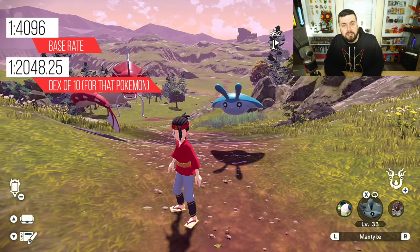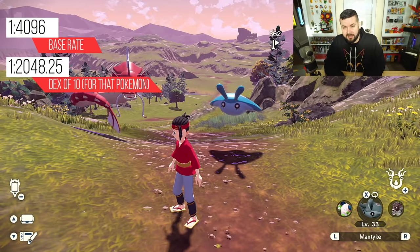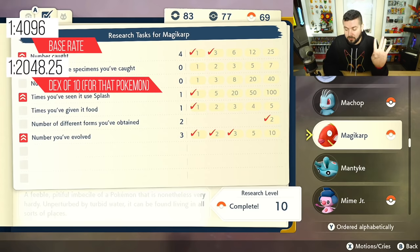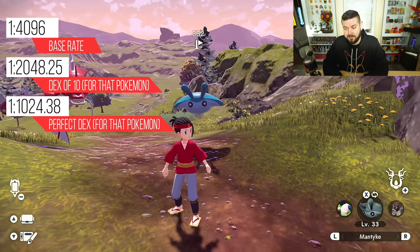There's something else you can do to increase your odds. If you look at Magikarp's page, you can achieve a perfect Pokedex page — that means 25 caught, 7 large, defeated 100 times, splashed 5 times, both male and female forms, and evolved 10 of them. Complete all tasks for a species and you will have stars on the Pokeball, which gives you four shiny rolls for about one out of 1024 odds.